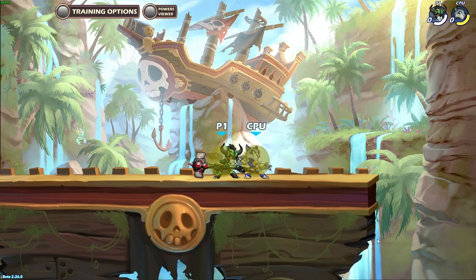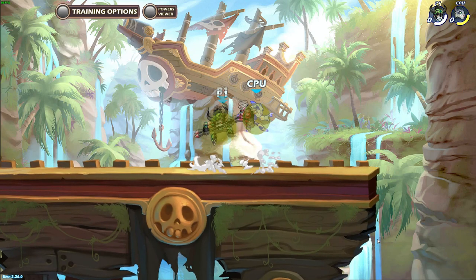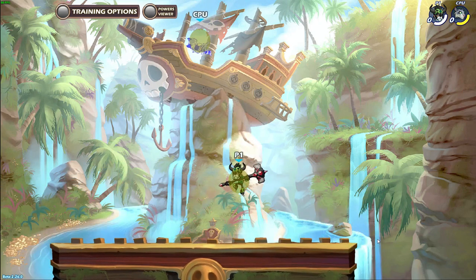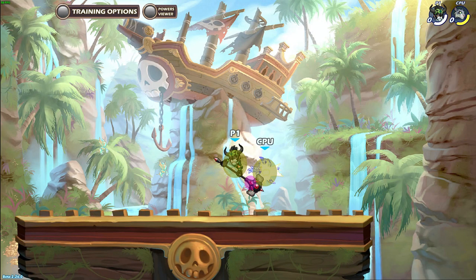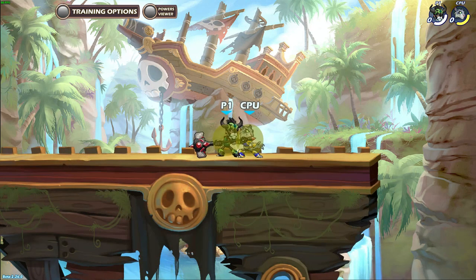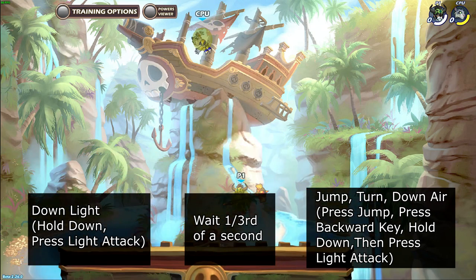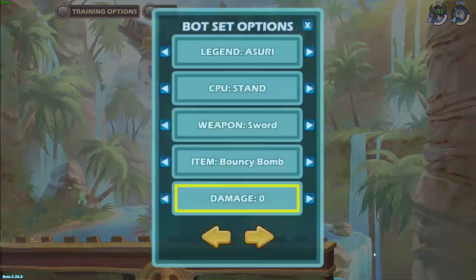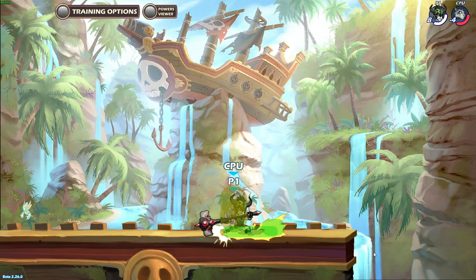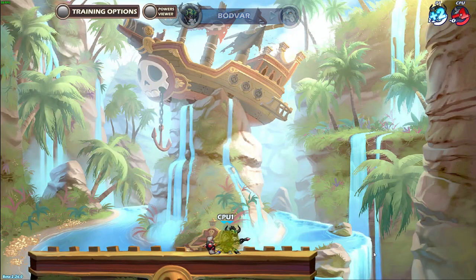But if you turn around to down air after the down light, then you can hit the down light when they are a bit in front of you and the down air will still connect. This is because the starting hitboxes for down air actually start behind the user, so it reaches backwards rather than forward. So the best way to hit farther in front of you is to down light, wait 1 third of a second, then jump, turn around, and then down air. This combo works from 0 damage to 220, so basically all the time since it kills well before 220 — it kills at around 160 damage on most maps and legends.